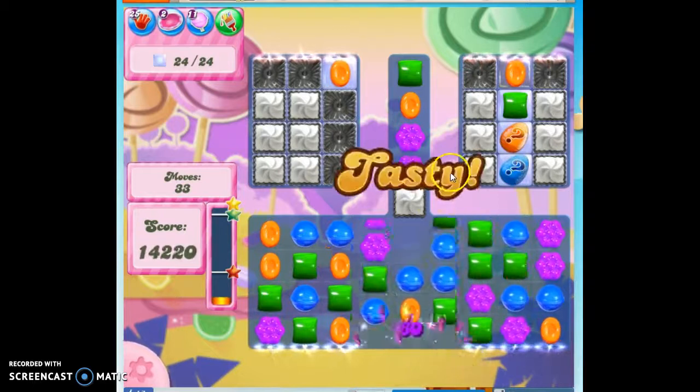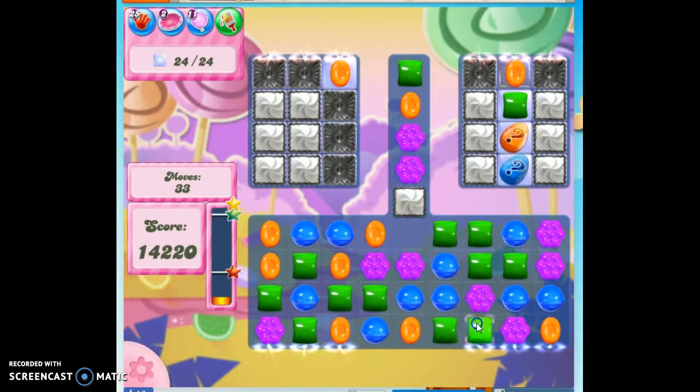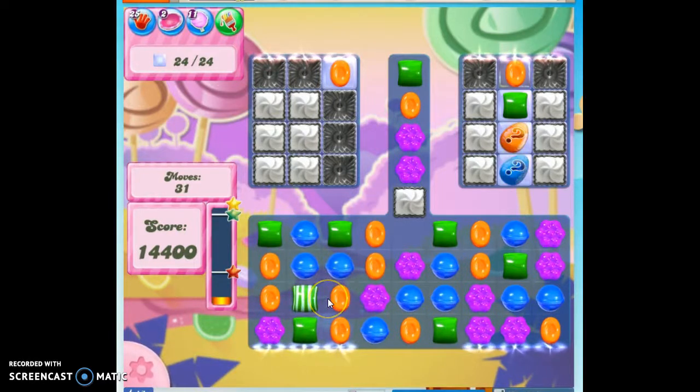Okay, so we opened that up. Now, if I could make a color bomb in here — I can't. I was thinking then I could have something to offset any problems created by that. I still keep looking over here.